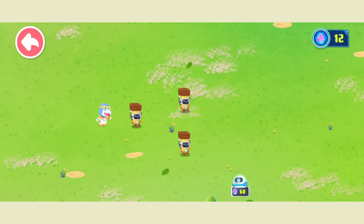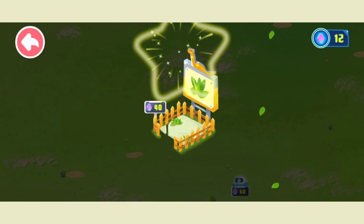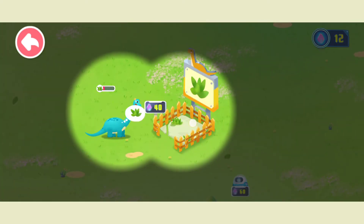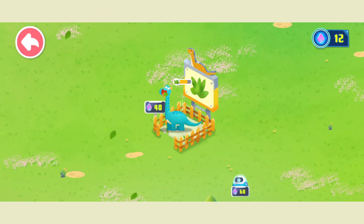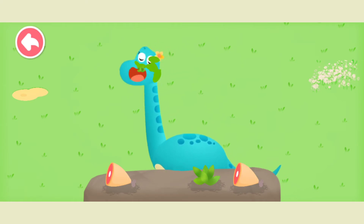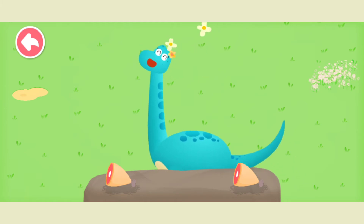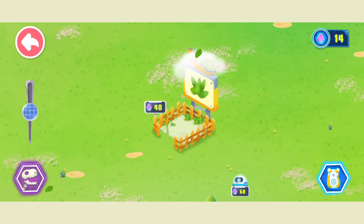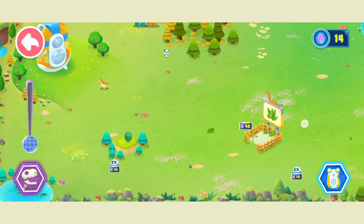Construction robots are moving out! Starting work! Upgrade completed — you can now put more dinosaurs in! Oh, this dinosaur is hungry! The dinosaur can enjoy delicious food on its own in the vegetarian field! Great — the dinosaur is full!